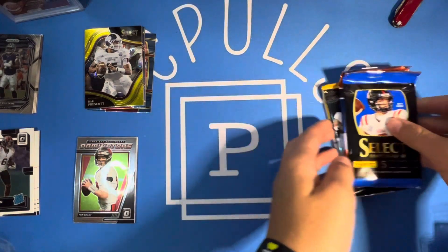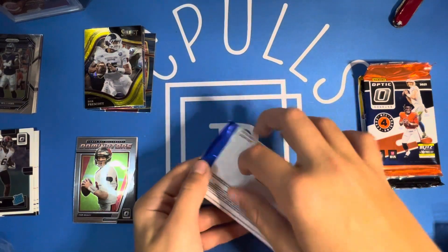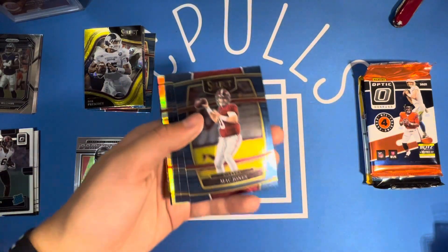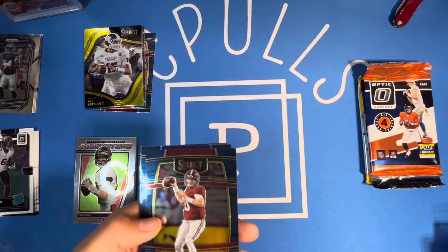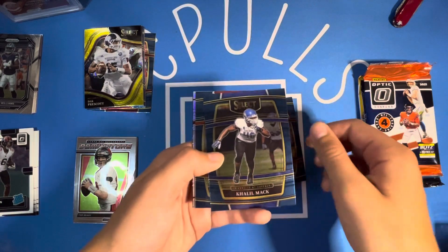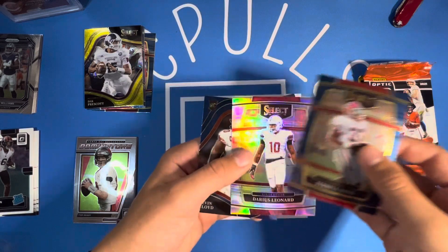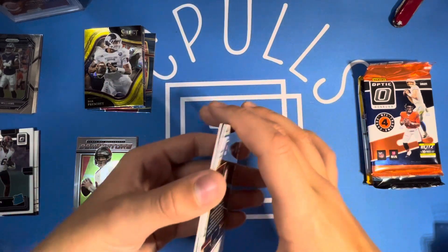I'll definitely be collecting these tins. We'll start it off with Select again, hopefully looking for some nice Bama cards since it is licensed with their college logos. We've got a silver and we started off with a Mac Jones — so both Select packs we've started with a nice Alabama card. Mac Jones, nice start. Then Khalil Mack, Terrell Davis, Devon Lloyd, and Darius Leonard on the silver. Nothing too crazy but a nice silver.